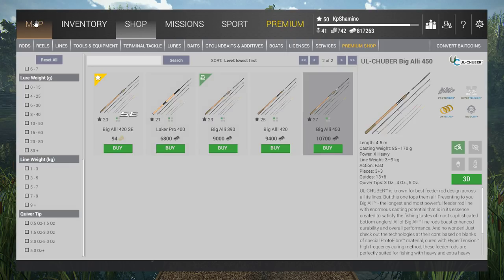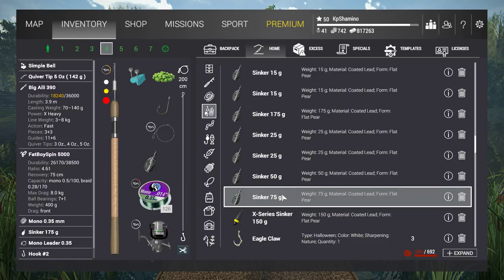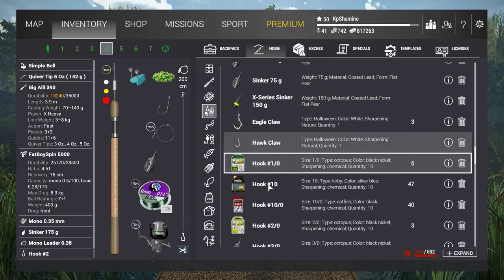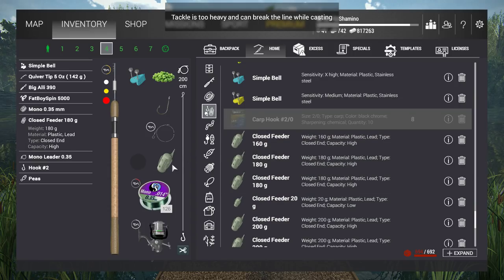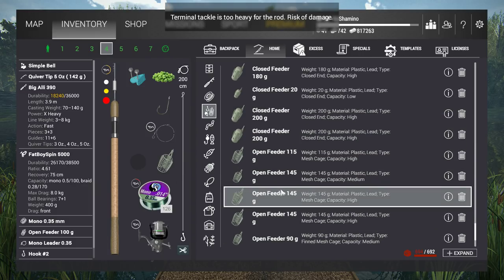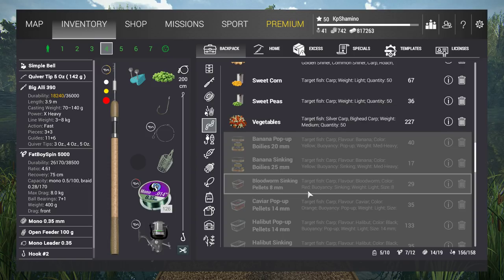I'll show you briefly what you can do with the feeder rod. You can use sinkers — that's just a bottom weight. You can also use closed feeders or open feeders. Those are the three things you can attach to a feeder rod — that's very important.